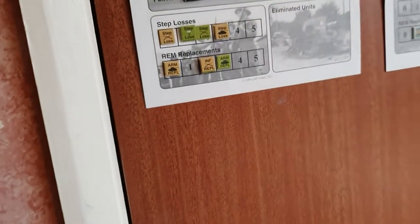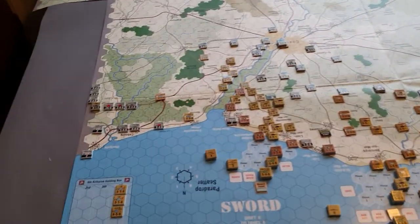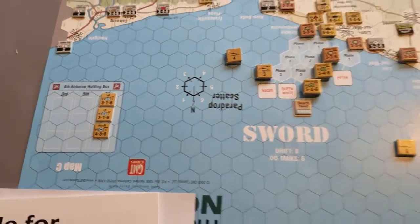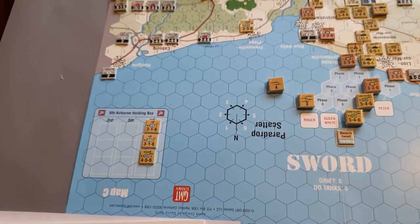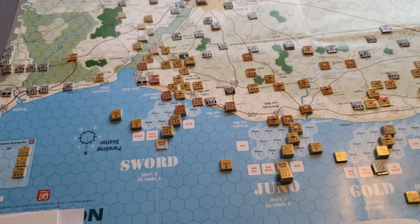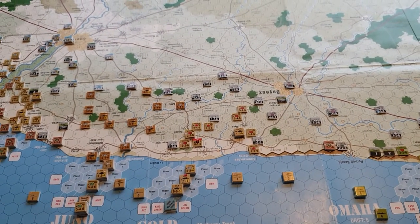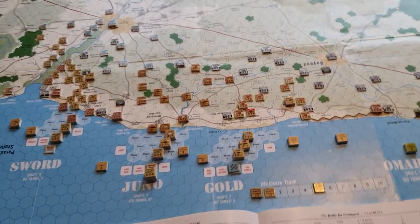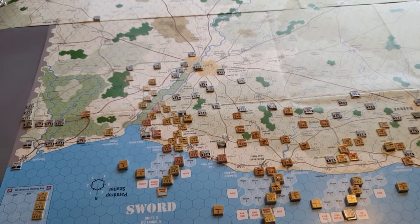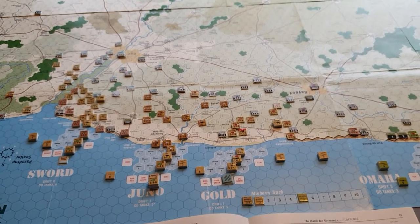I noticed there are some airborne landings on the 7th — some glider-borne troops coming in from the 6th Airborne and the 82nd Airborne, which I wasn't quite expecting. I'll have to look at the parachute rules soon. I'm pretty much ready to move on to the next phase, which is replacements. I imagine this is going to be quite complicated, so I'll do a whole video on how replacements work.